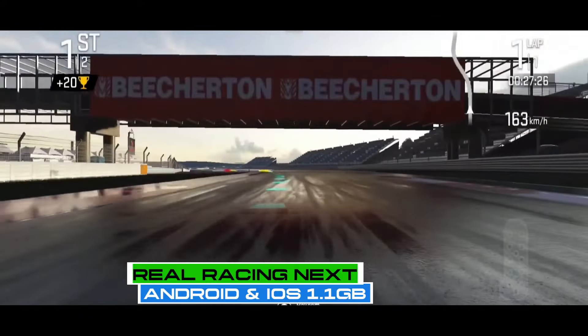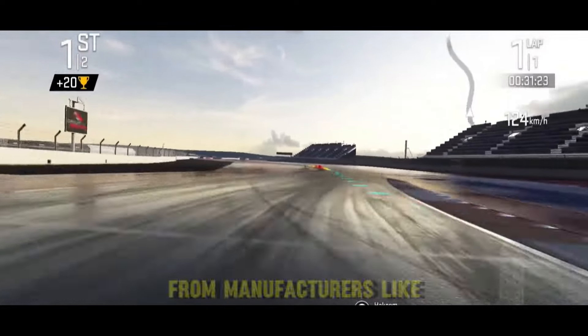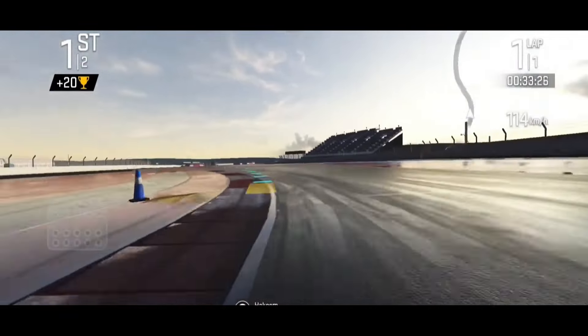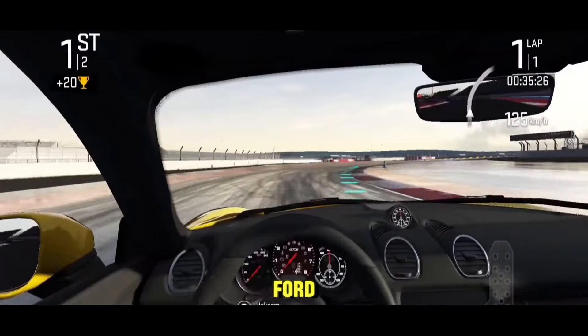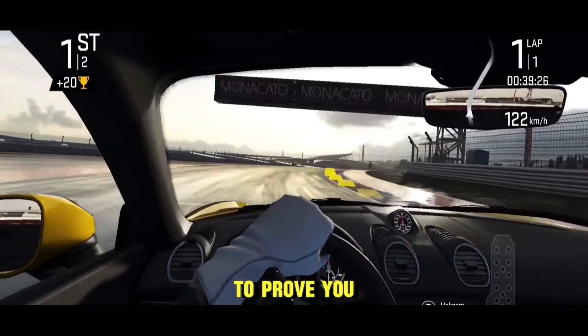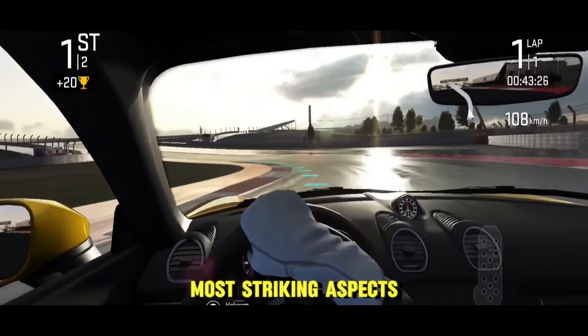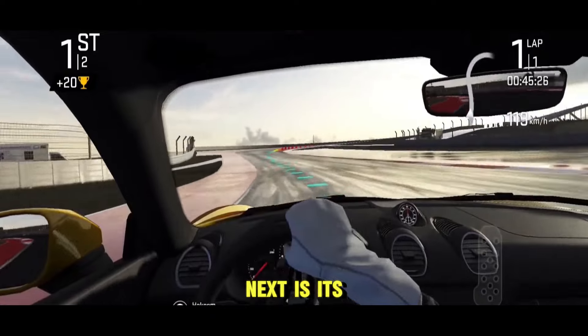Electronic Arts brought this iconic racing game to mobile, where you hop behind the wheel of popular car models from manufacturers like McLaren, Porsche, Chevrolet, and Ford. Drive on tracks all around the world, doing your best to prove you have what it takes to finish first. Without a doubt, one of the most striking aspects of Real Racing Next is its graphics.